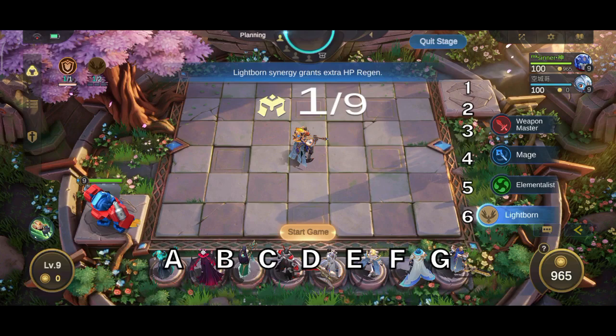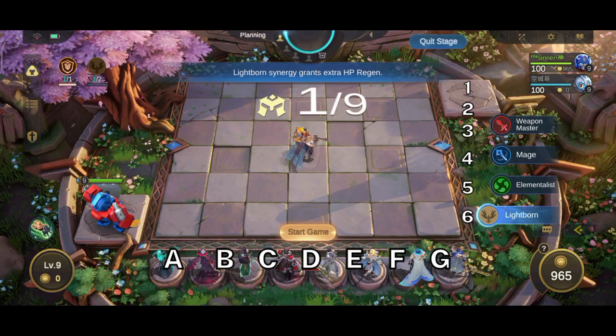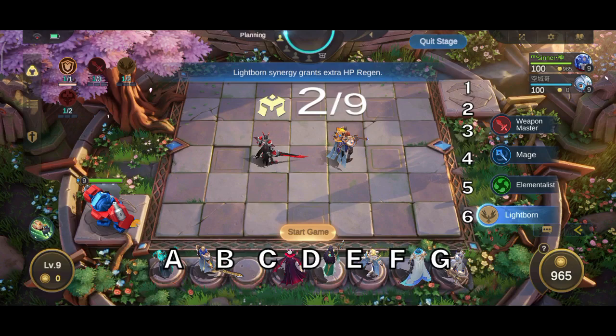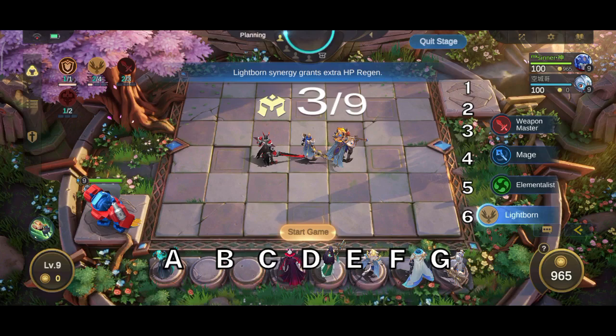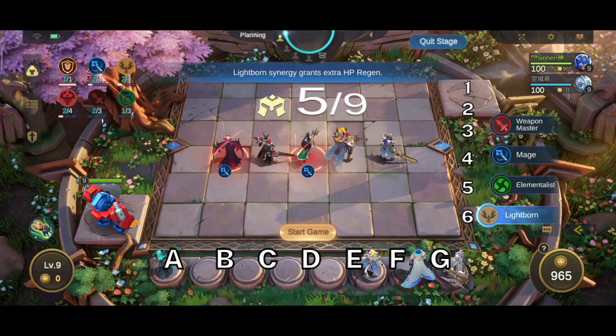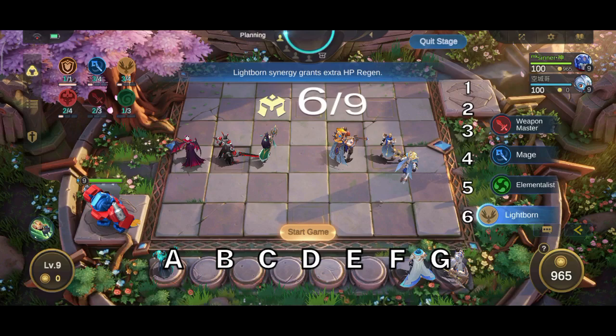Those are end-game formations. How do you build formations right from the start of the game? Here is a step-by-step guide for how I arrange my team. For melee heroes: place the first at D4. If there are two, place them on C4 and E4. Place the third at D4. If there is a fourth, place on B4, C4, E4, and F4. Place the fifth at D4. If there is a sixth, place on A4, B4, C4, E4, F4, and G4.